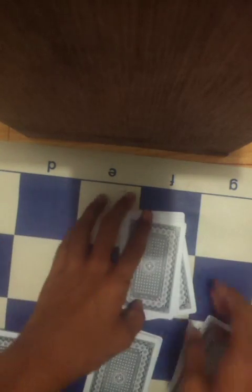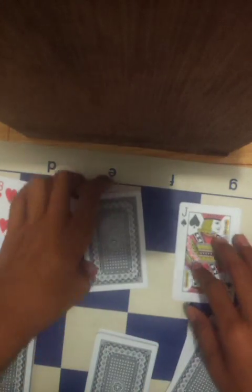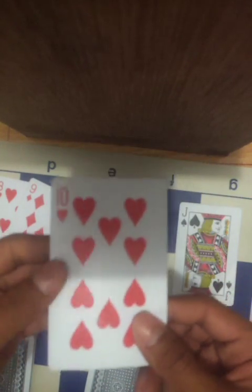Take out this pile. It's gonna lock on the chosen card. These two aren't your card, and the Jack has stopped on that one card — which is the 10 of hearts.